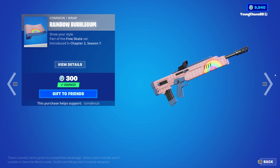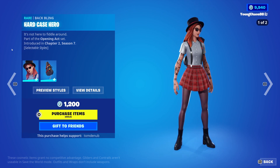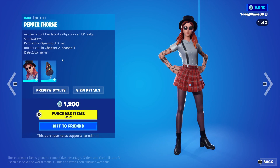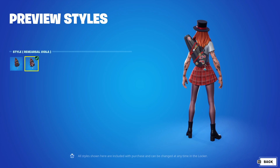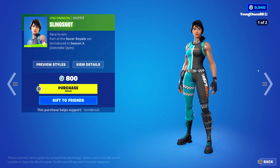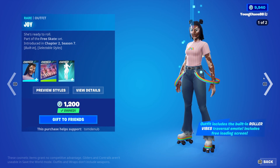And we have Rainbow Bubblegum, a common wrapping, 300 V-Bucks. Pepper Thorn with a back bling Hard Case Hero, a rare skin, 1,200 V-Bucks. The skin has four different styles, so you can take the hat off and apply some glasses. And then the back bling does have that secondary style as well. We have Orbital Adapter, a harvesting tool, 1,000 V-Bucks — reactive to audio as well. We have Slingshot, 800 V-Bucks. It has that secondary Mercenary style — pretty cool there.